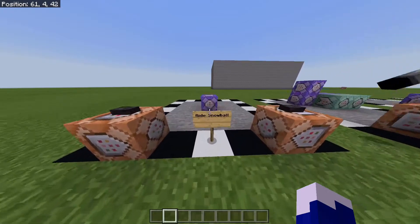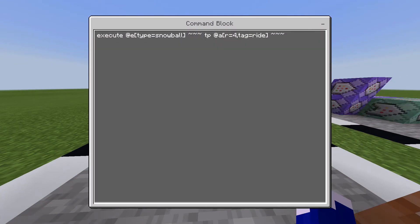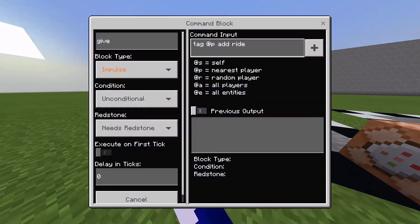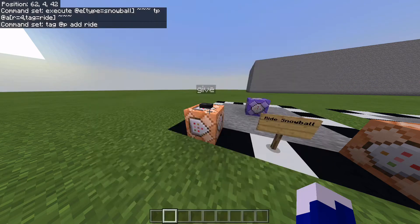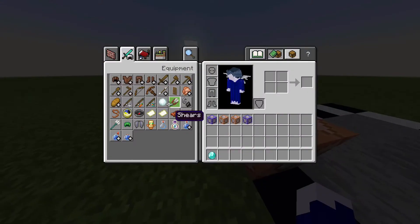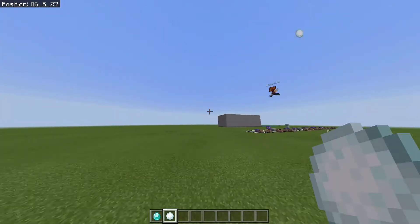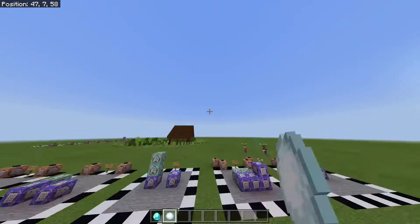Starting off with one of my near-to-favorite snowball commands: the ability to ride snowballs — pause the video if you need to. All of these commands will be using a tag system, because I saw in the comments that you guys didn't want the commands working for every single player. You just need to add the tag wherever it says 'tag equals' — you'll most likely want to give that to yourself and whoever else you want to give this ability to.